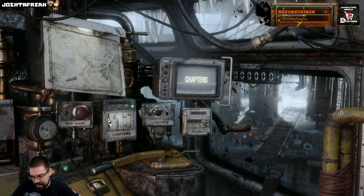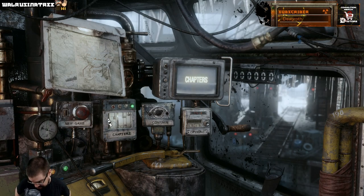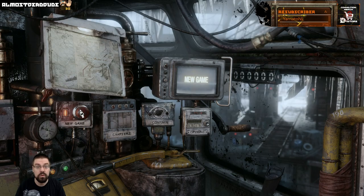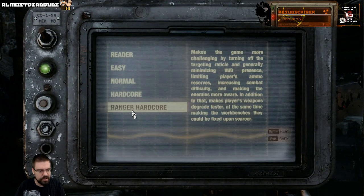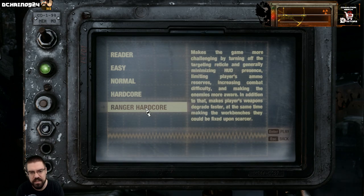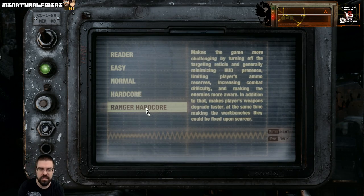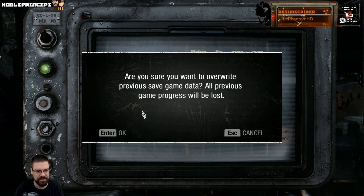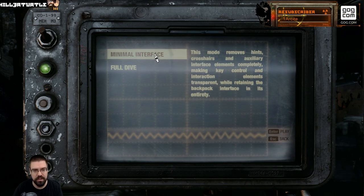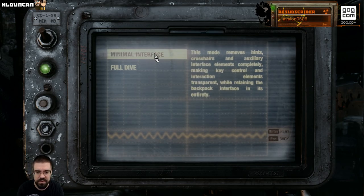DLSS is not required — DLSS is a smoothing algorithm that increases performance at higher resolutions, and because I stream at 1080p I do not need DLSS. Same with tessellation, I don't really need it. So we are good. Ranger Hardcore makes the game more challenging by turning off the targeting reticle and minimizing HUD presence, limiting ammo reserves, increasing combat difficulty, making enemies more aware, and making weapons degrade faster while making workbenches scarcer. We can do a full dive which removes all interface, but since we're doing a 100% run we're gonna keep it on minimal interface — this mode removes hints, crosshairs, and auxiliary interface elements completely, making key controls and interaction elements transparent while retaining the backpack interface.